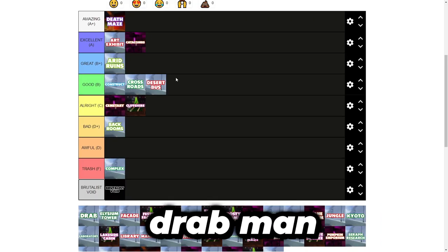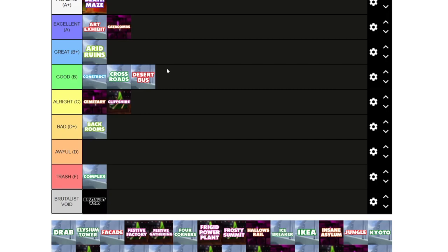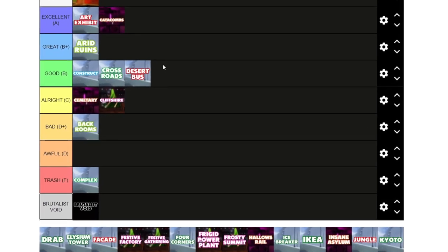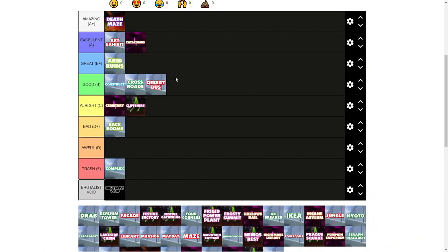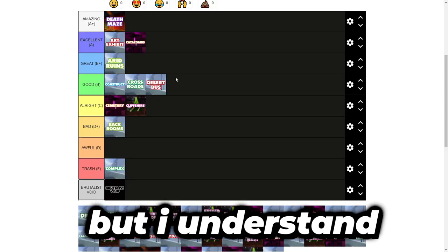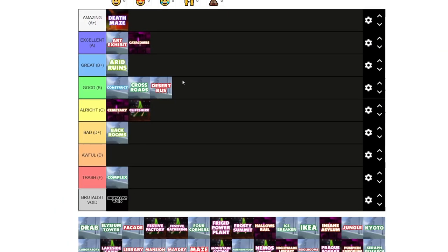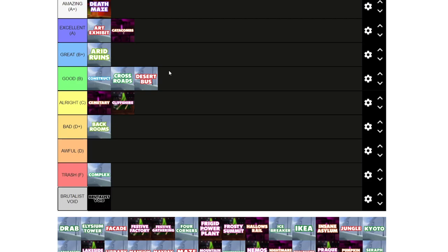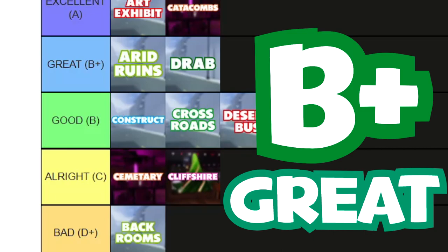Drab. I love Drab. It feels like such an experimental, unfinished map, but it has a slight level of polish to it. It goes in a direction that none of the other maps have. Its untextured layout feels really good, the underground section feels very well fleshed out, the layout is great for gameplay, and there's so much trimming you can do. Visually it's lacking compared to a map like Catacombs or Erid Ruins — it's not beautiful at all. But gameplay-wise, you can do so many things in Drab that you can't do anywhere else. I'm giving this a B+.